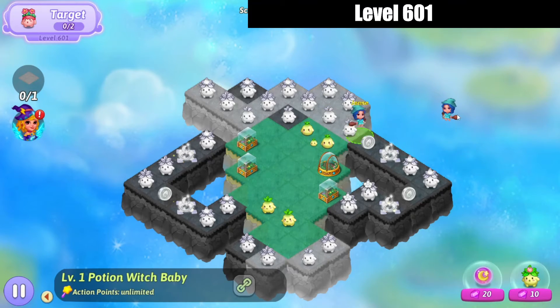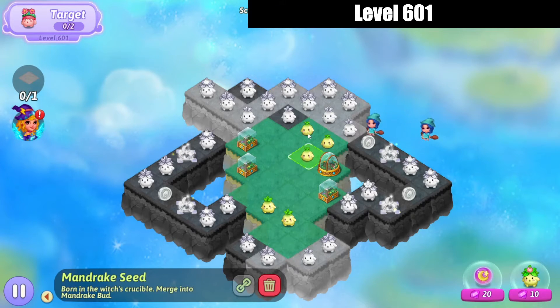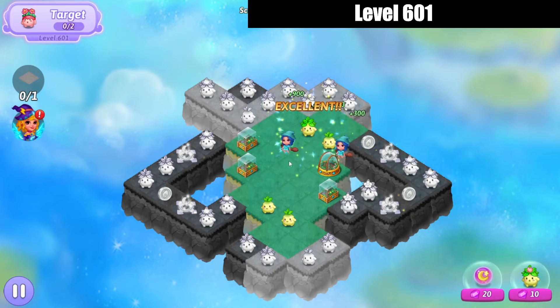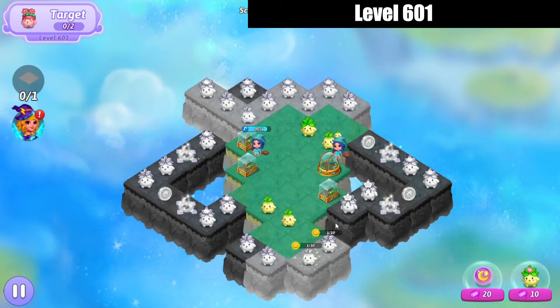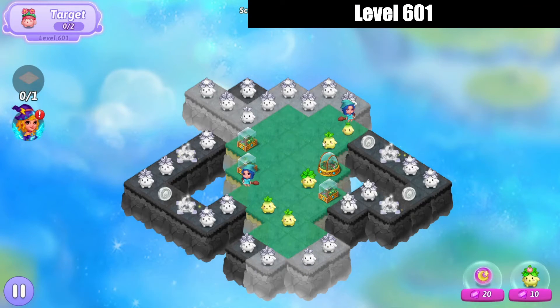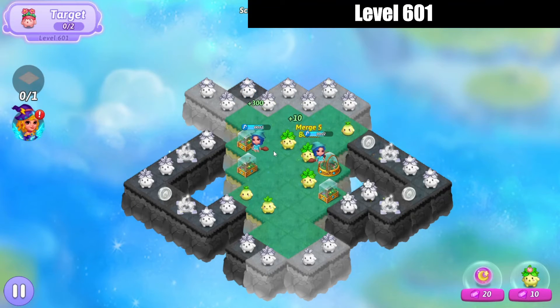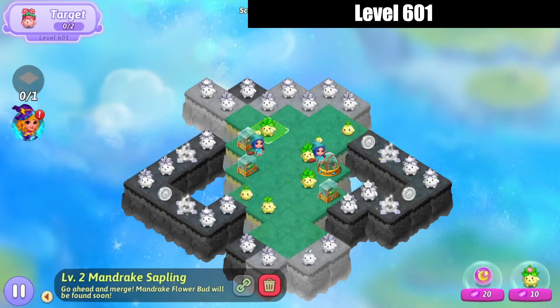We're gonna make a combo merge over here. Launch that star down at the bottom. Bring that sapling away and bring these buds over. Whoops, we had a couple more buds spawn out. Let's five-merge those, then we'll three-merge those mandrake saplings on the top right.